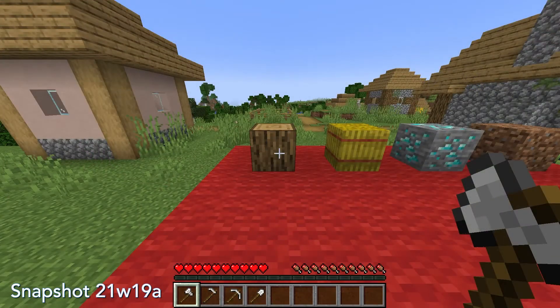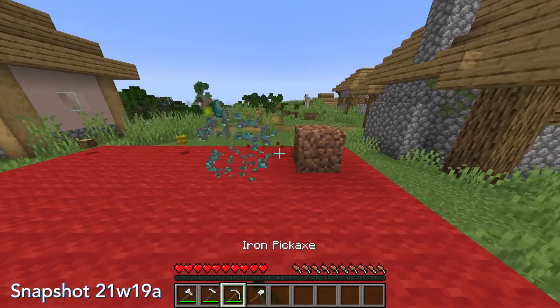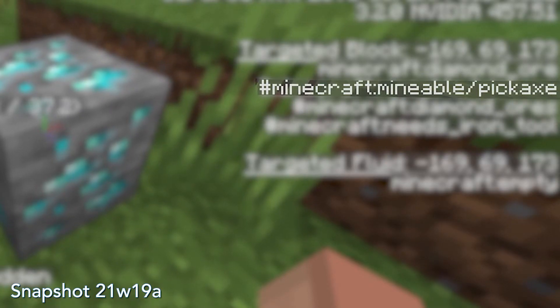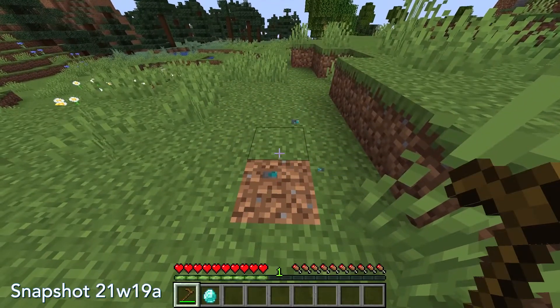New block tags called Mineable/Axe, Mineable/Hoe, Mineable/Pickaxe, and Mineable/Shovel have been added in this version. Blocks with these tags can be destroyed more quickly with the matching tool, and by using datapacks you can edit which blocks have these tags.